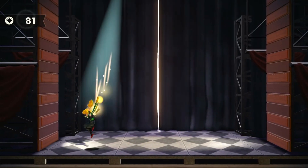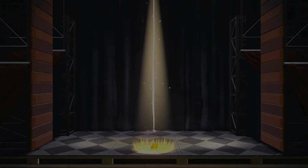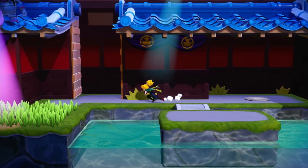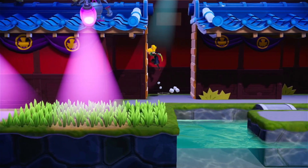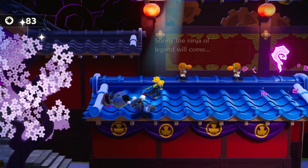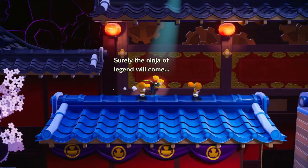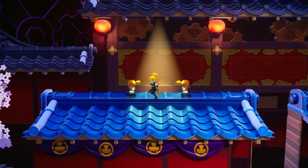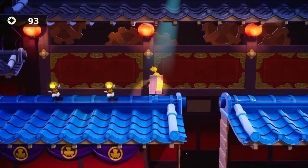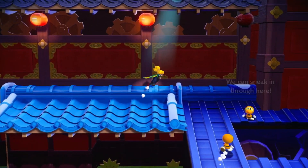Gotta do a little dash attack over there! You know, that's something I don't get — how come you're able to float in the air but you're doing an attack? I guess that's the thing in cartoons. We'll jump up here! Strike you! Let's see if there's anything up there. Okay, surely the ninja of legend will come! Peach is the ninja of legend! I would say she's like a ninja princess — and again, she is a princess!